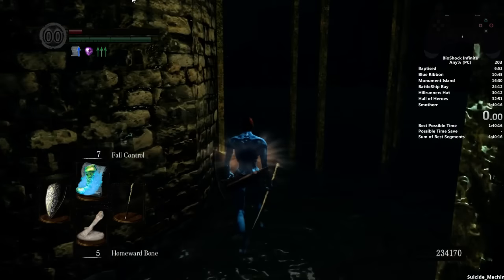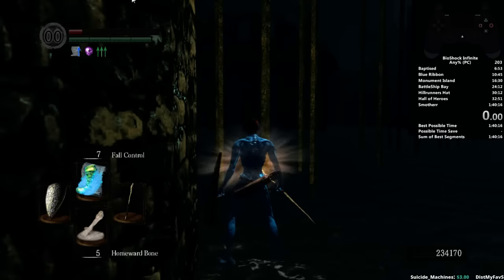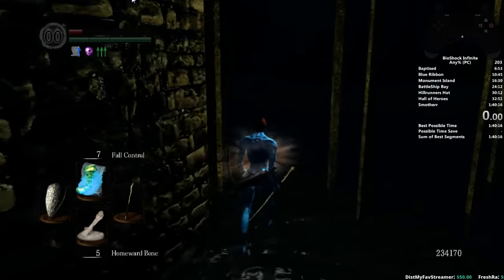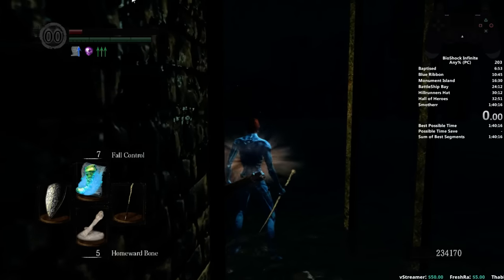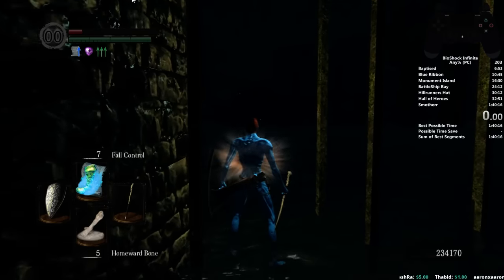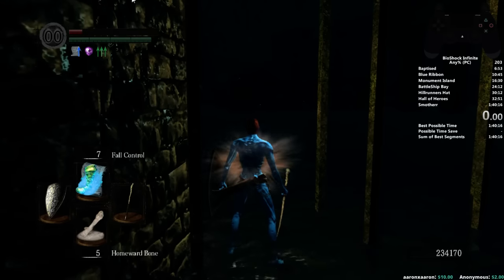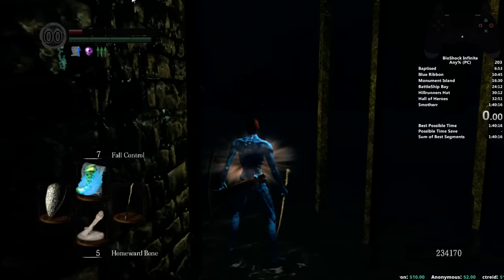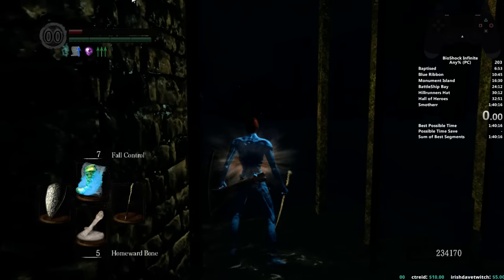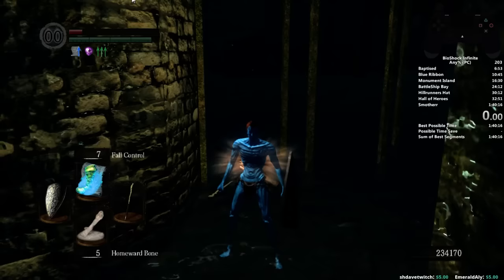This is a quick video on the Blighttown skip. After you do the quit-out, you're gonna want to stand close to this building here and line up your head with this building in the distance. More or less do it like this — you don't want it too far left or too far right, you want it lined up directly dead center. That's just how you know the direction you need to run.